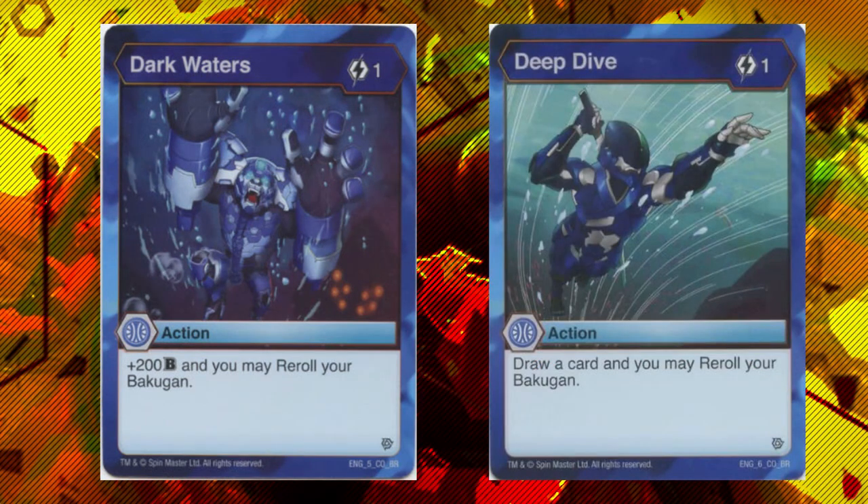These are both one-cost re-rolls that give you a different effect in addition. Dark Waters is plus 200B — so it's just on curve — and Deep Dive is a draw card, so one-cost filter. It's like Inspire, except instead of plus one damage you get an optional re-roll. In addition to allowing you to not automatically lose a battle due to missing, re-roll cards are also very useful for re-activating unopened effects, which there are more of in Resurgence.